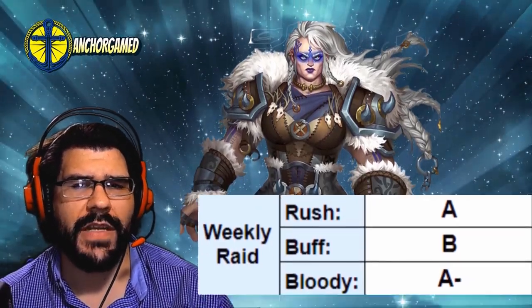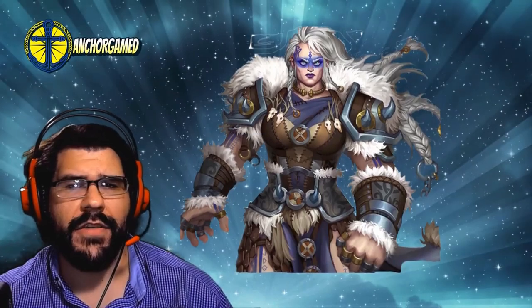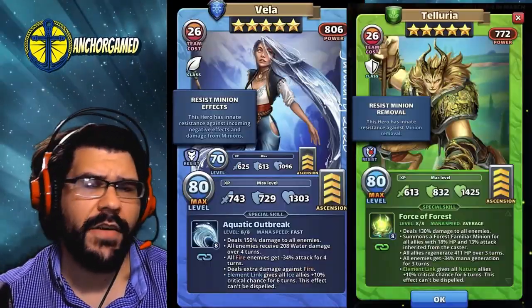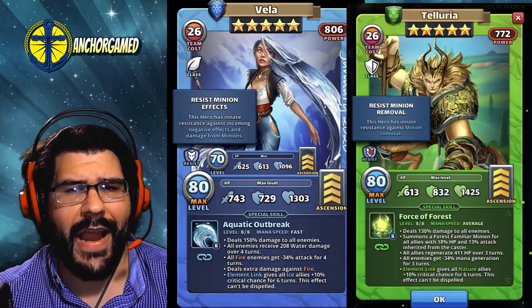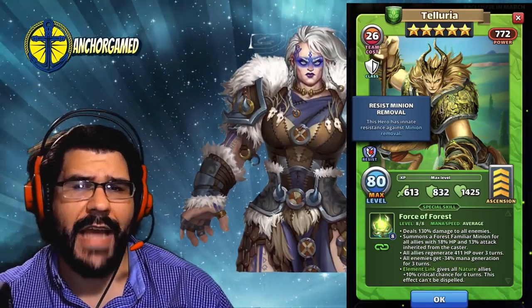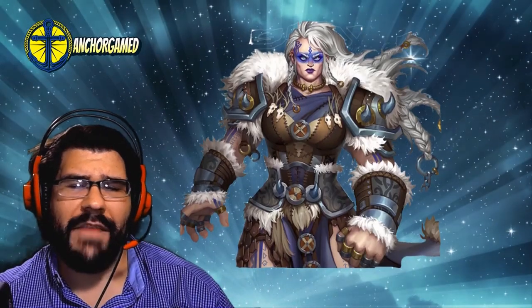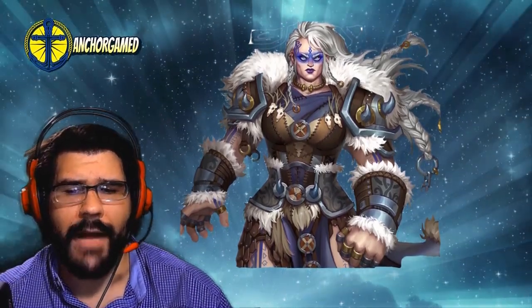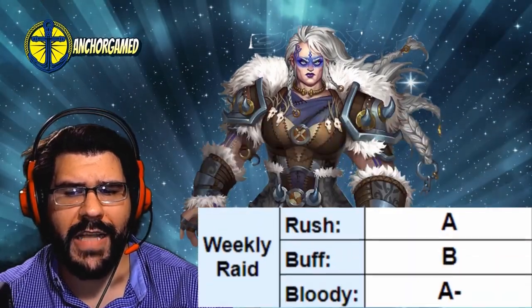When we look at her rush attack for the weekly raids, she's going to get an A on rush attack, mostly because you can set it up so your other heroes pair well. Use Vela; if they have minions go off especially with Telaria running wild, you don't care — you just smash through, kill them, stack everything, and if you have other healers that heal everybody, you can just kill everybody with the stack.